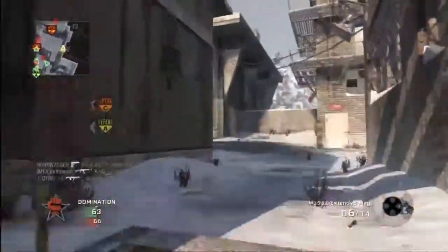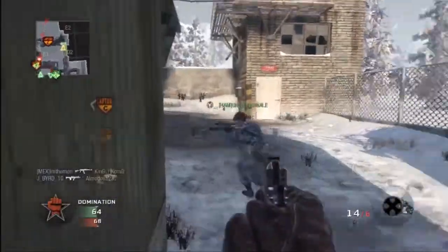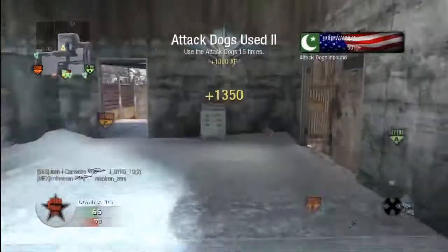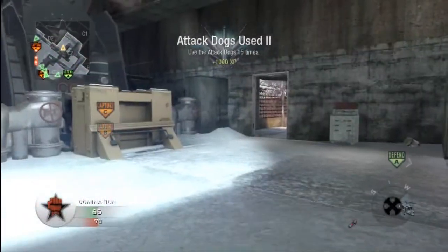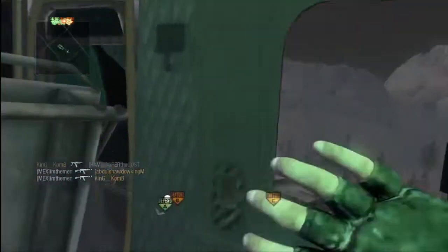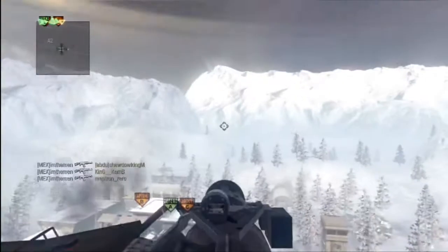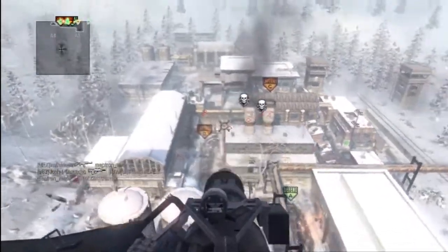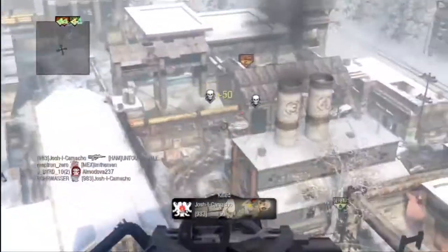Here I end up getting the Dogs and Chopper Gunner at the end of this game. First I'm going to hide in this little corner and use the Dogs, then bust out the Chopper Gunner. One quick tip with the Chopper Gunner: you can strafe very quickly without zooming in. I suggest using that, and then if you need to really hit your spot, zoom in and dial them down.